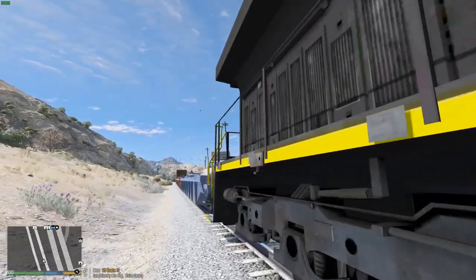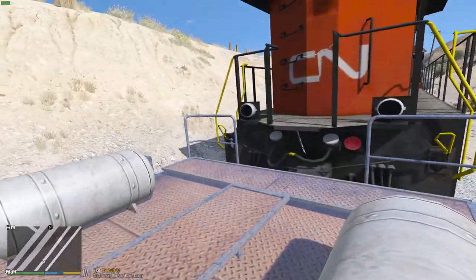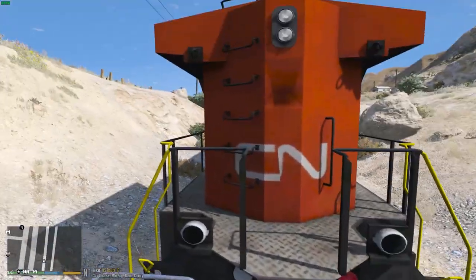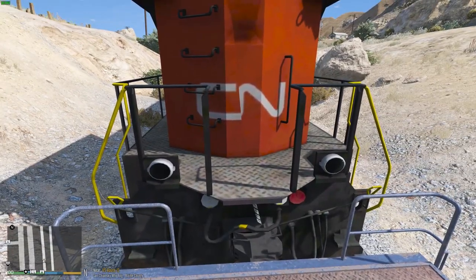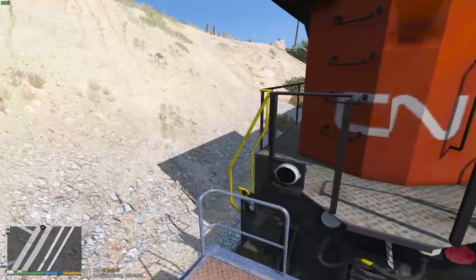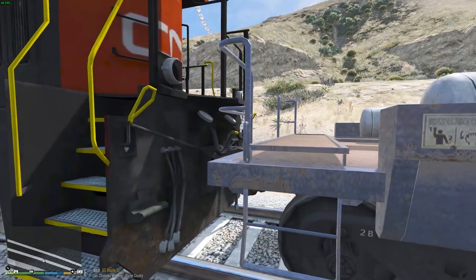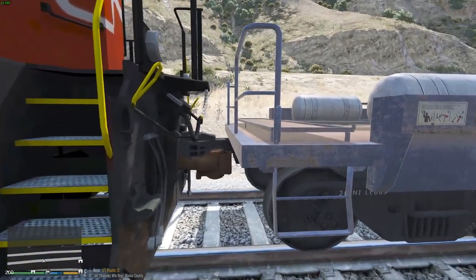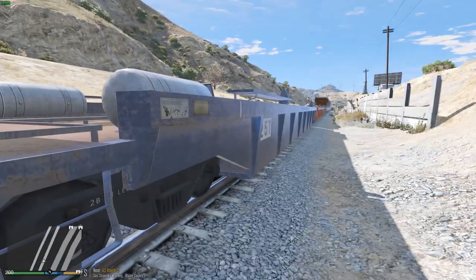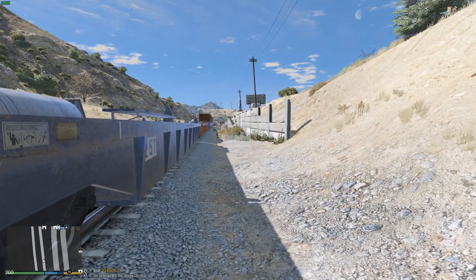Bag did a very nice job — phenomenal work. Looking at the back, we've got rear headlights and rear ditch lights, though it looks like they're missing some bolts on the rear ditch lights. Also, I don't think CN actually has rear ditch lights — some freight companies just run a headlight on the rear. The couplers don't match the GTA rolling stock, but he mentioned he's making real-life rolling stock.